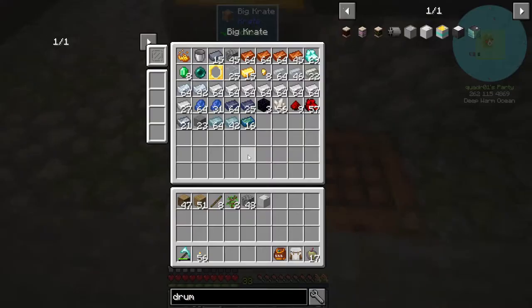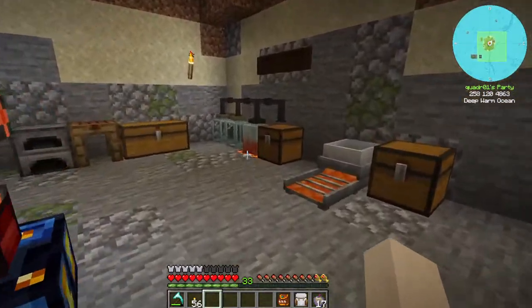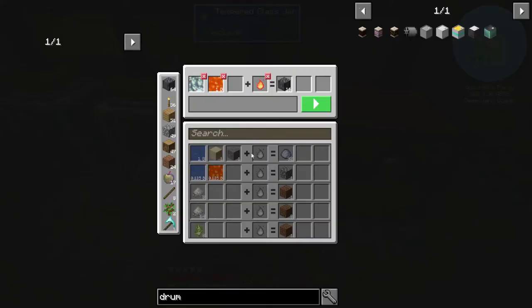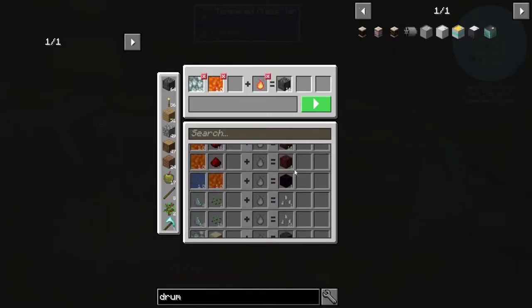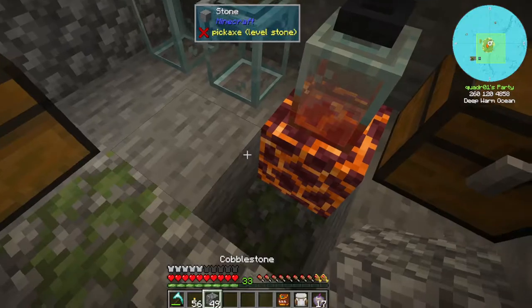I also made some obsidian — three obsidian. If you have no heat source, you can make obsidian with water if you have water and lava in there. That's why I have two jars there, but we don't have it over there so it's not seeing it. Yeah, there it is: a thousand and a thousand with no temperature. So that's how I got the obsidian.